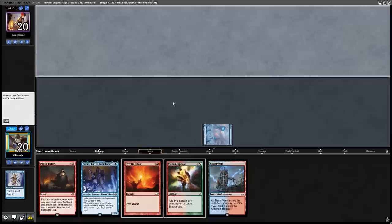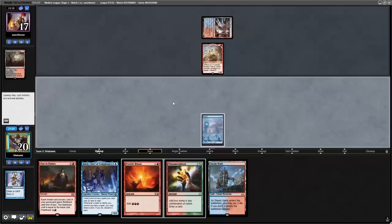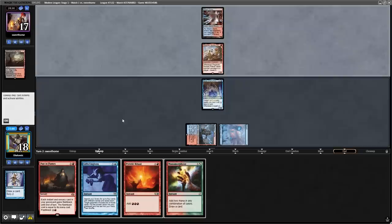However, with Thoughtseize being less common in the format compared to Ragavan, I want to make sure that I draw the Gifts Ungiven next turn so that if my opponent plays a turn one Ragavan, they won't exile the Gifts Ungiven off the top of my deck. And indeed, the opponent plays a Bloodstained Mire and a Ragavan, so now we're just going to play our Baral and hope that they don't have a Lightning Bolt or Fatal Push.